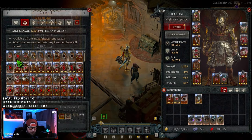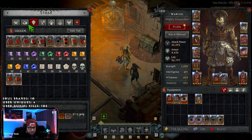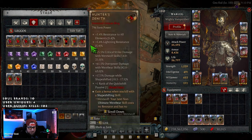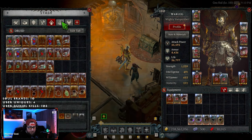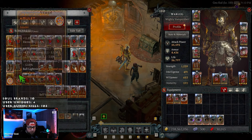I'm in my eternal realm character because I have so much juicy loot and so many ubers from previous seasons. This is just the first one — holy crap, this is a lot of missed equipment. I went in on these characters last season, holy crud.